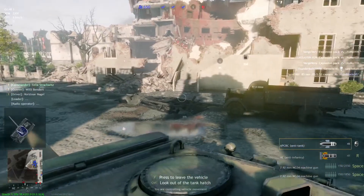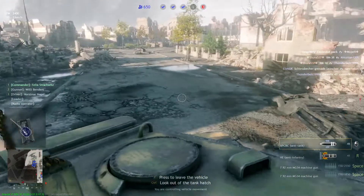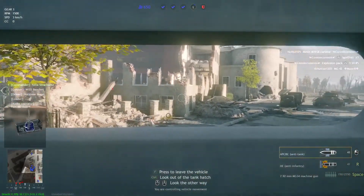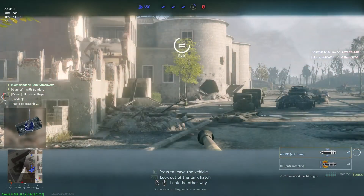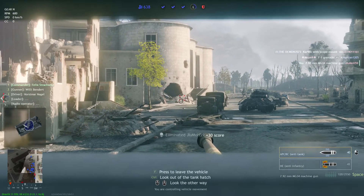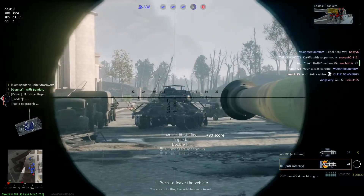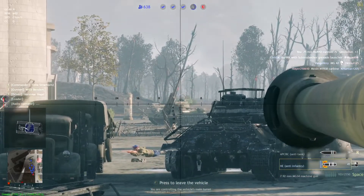The first 250 Panthers were powered with a Maybach HL-210 P30 V12 petrol engine, which delivered 650 HP at 3000 RPM, with three simple air filters. Starting in May 1943, the Panther was built using the 700 HP, 21-litre Maybach HL-230 P30 V12 engine. To save aluminum, the light alloy block used in the HL-210 engine was replaced by a cast iron block. Due to low-grade petrol, the engine power output was reduced. With 730 litres of fuel, a fully-fueled Panther had a range of 260 km or 160 miles.